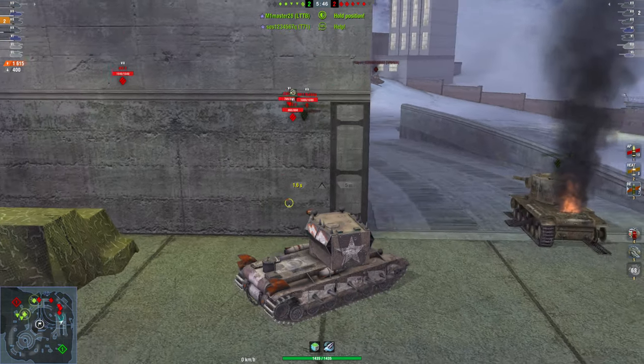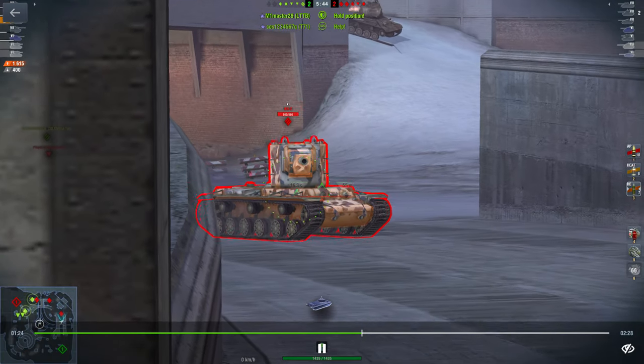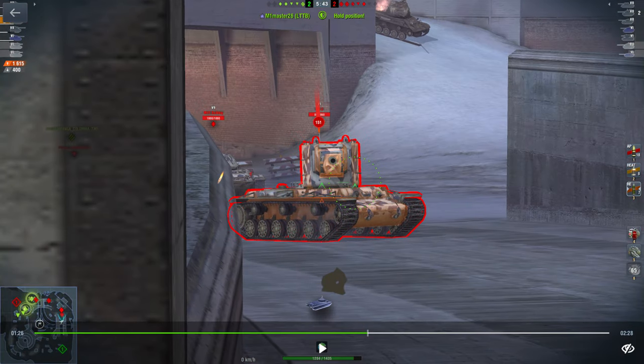I'll show you a bit more in depth when this KV-2 pushes up here. I'm going to pause it real quick — this KV-2 is orange on the hull and his turret has a bit of clear spots. The way high explosive works is the orange means it's going to do about 50% of the damage the shell would normally do. So if I were to shoot this KV-2 in any of the orange spots it would do about 300 to 400 damage. However, if I hit him in the clear spot it will do 960 average, because that is what the average damage of the shell is.